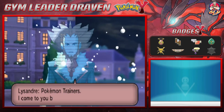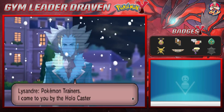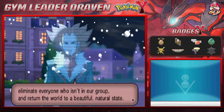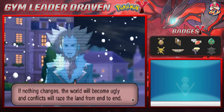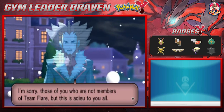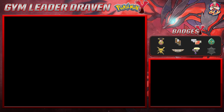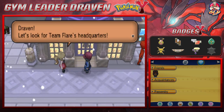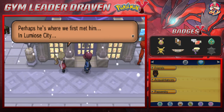Lysandre is finally showing his true colors - broadcasting via Holocaster: 'Pokemon trainers, I come to you to make an important announcement. Team Flare will revive the ultimate weapon, eliminate everyone who isn't in our group, and return the world to a beautiful natural state. Unproductive fools are consuming our future - we will use the ultimate power and wipe the slate clean.' So he wants to kill us all and we have to save the world yet again! Our rival says 'Lysandre - wiping the slate clean, eliminating everyone but Team Flare. Let's look for Team Flare's headquarters - perhaps he's where we first met him in Lumiose City.'